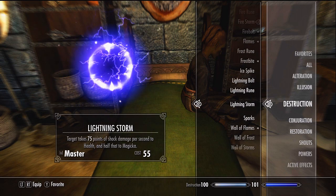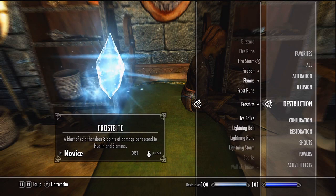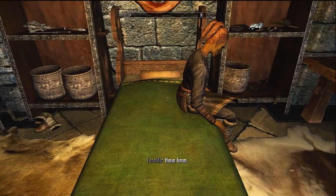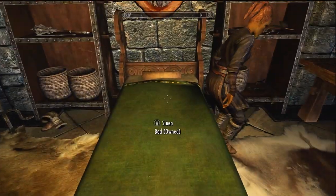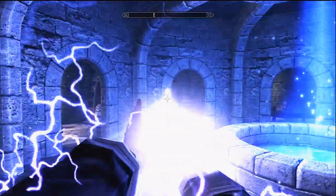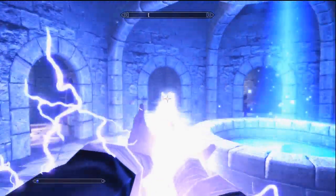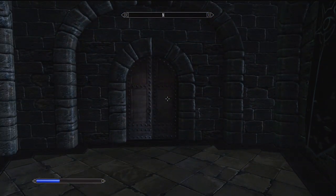So those are all three master destruction spells: Blizzard, Firestorm, and Lightning Storm. Lightning Storm is actually cheap enough that I can cast it — it takes a while to cast but it's a really good looking spell. That's it for how to get all the master destruction spells. If this video was helpful please leave a like, check out my other videos, and subscribe. Thanks for watching!